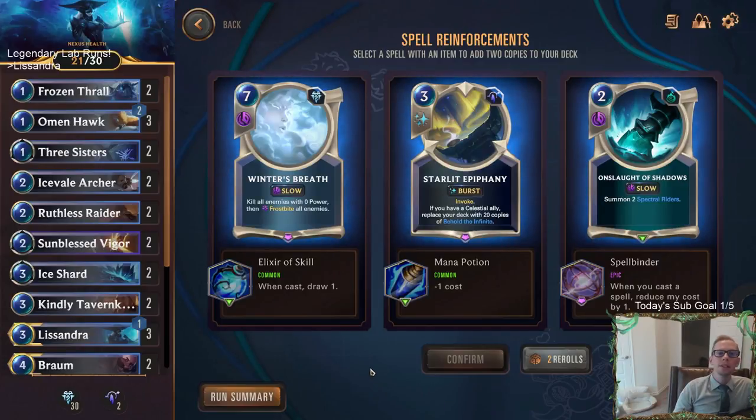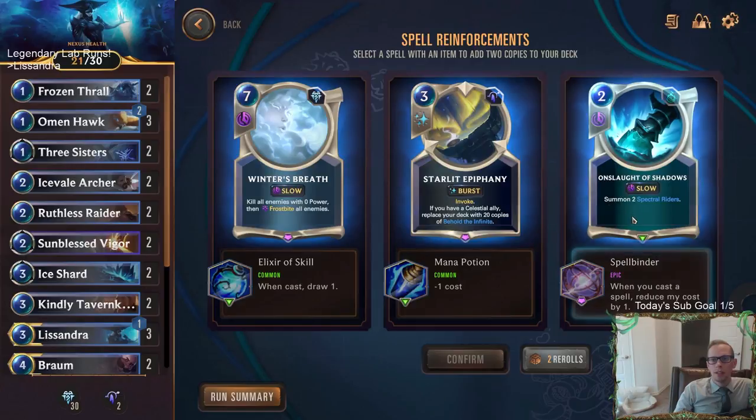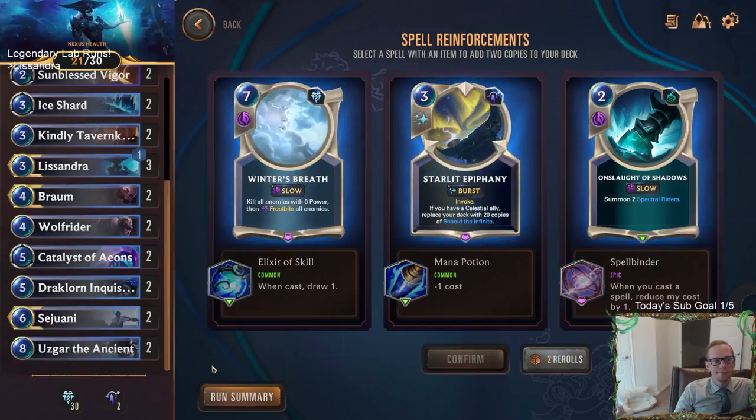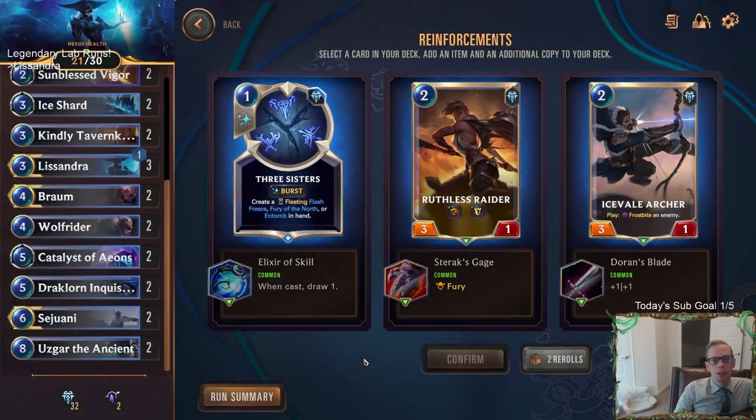None of these new cards are good. Do we use a reroll? I don't like using rerolls here, especially for spell reinforcements since you just get random spells — they could be poor spells. The one in the middle is not even worth it. This one would be zero-mana Onslaught of Shadows, getting two Spectral Riders for zero mana once you play two spells. Maybe we just take the Winter's Breath — it could come in clutch. Alright, we'll take Winter's Breath.